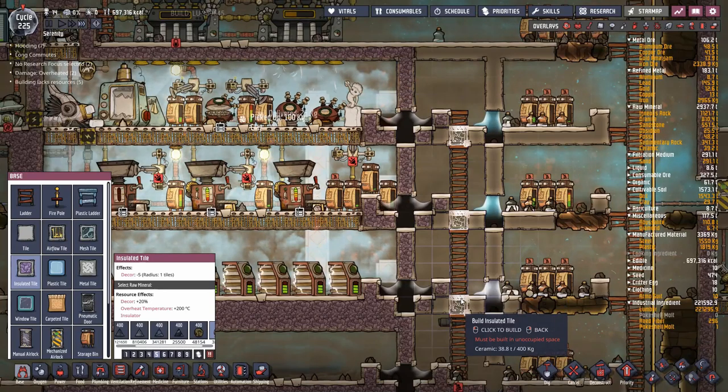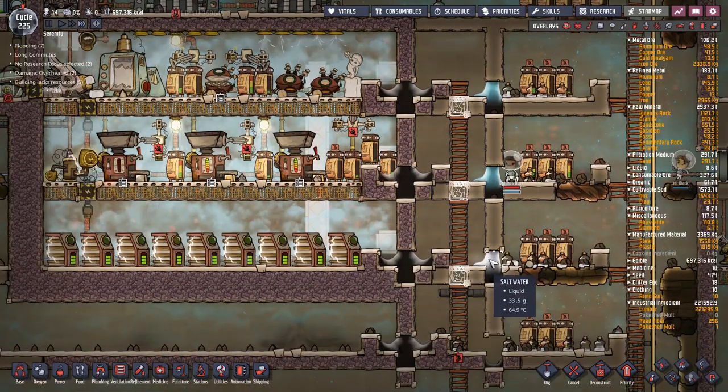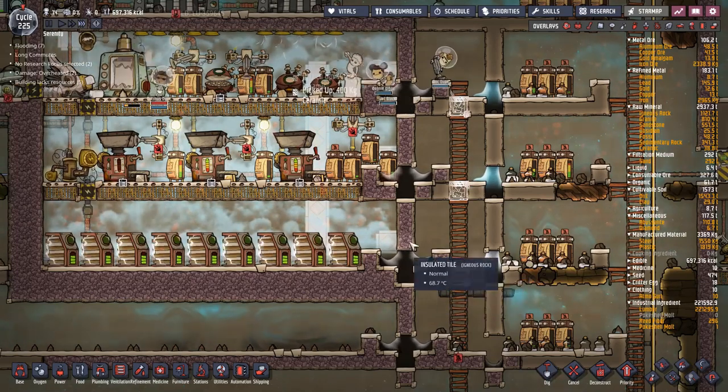I'm going to use ceramic for this because this will help prevent heat transferring from inside here into this water. What are those bricks at? 60. Yeah, they're not really transferring heat very well and that should keep them all separate.